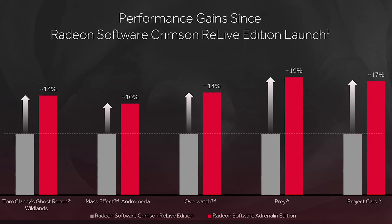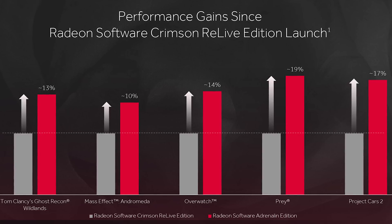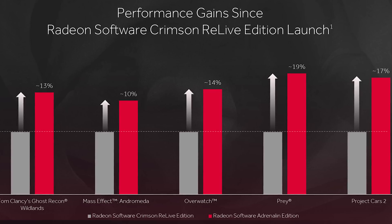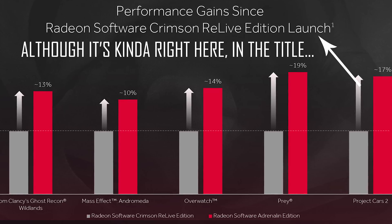We'll get to that in a jiffy, but before that I want to tackle a particular slide that has generated comments and requests here on the channel as well as on the internet. In the presentation for Adrenaline, AMD had this slide showing performance increases in the 10 to 20% area, so by all accounts significant gains with Adrenaline. But they didn't actually present all the key data in this slide and that's why it has become confusing for some.